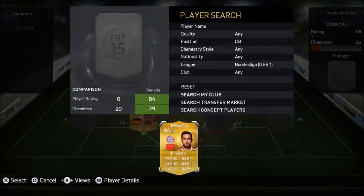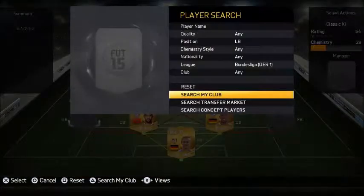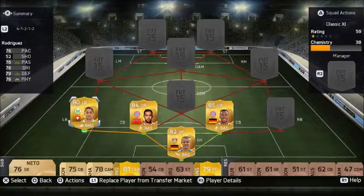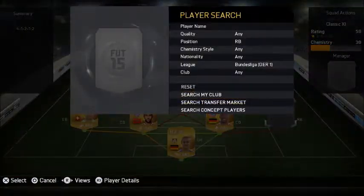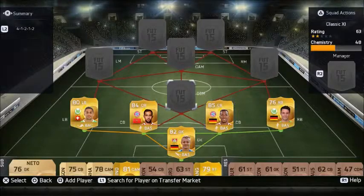Moving to our centre-backs, we've got Berteng and we've got Benatia. Berteng was 22k, but I've actually got Benatia in a pack and everything else is only about 3k. We've got Ricardo Rodriguez at left-back and Christian Trash at right-back.